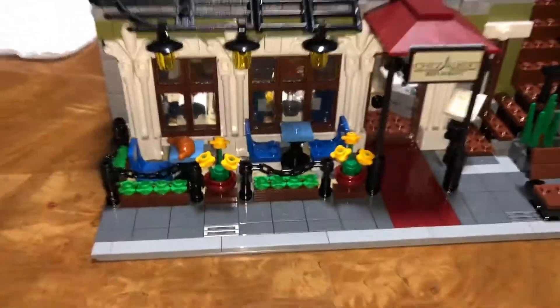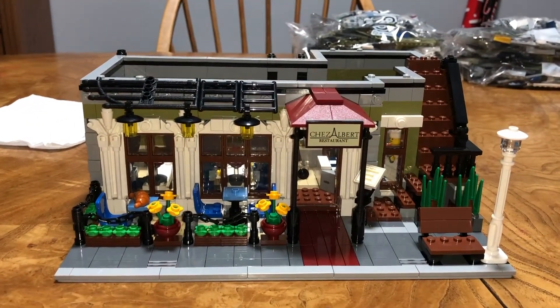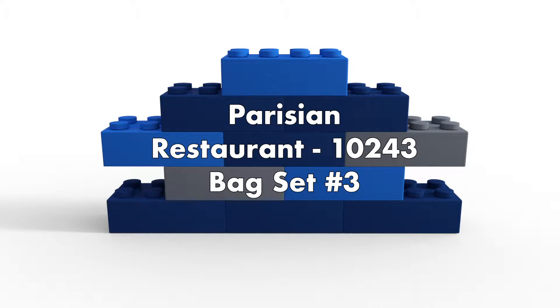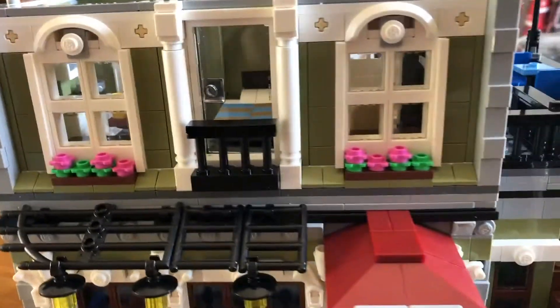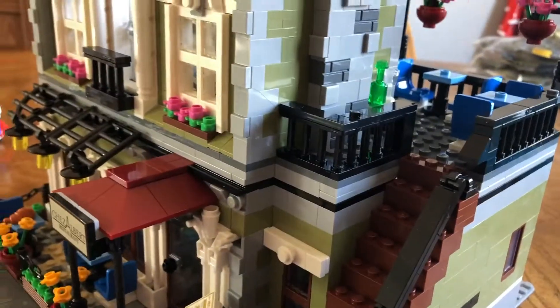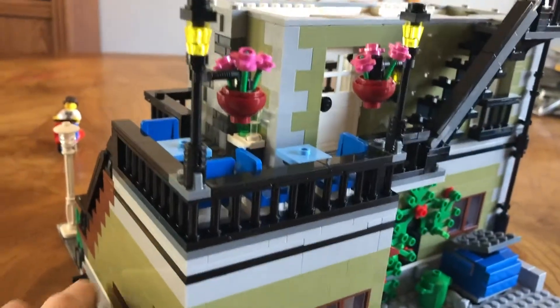Two more sets of bags left — three and four — and two more floors to go. Bag three is done. We have a second floor. Very cool, it looks like an apartment, and stairs going up that's part of the cafe downstairs.